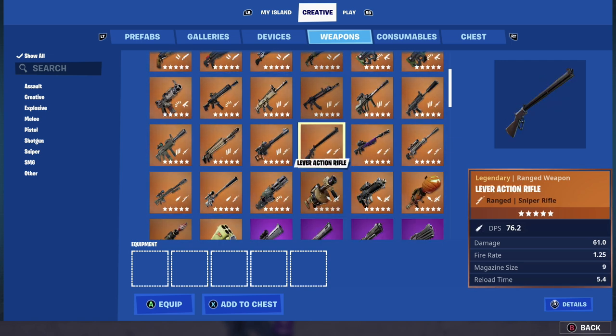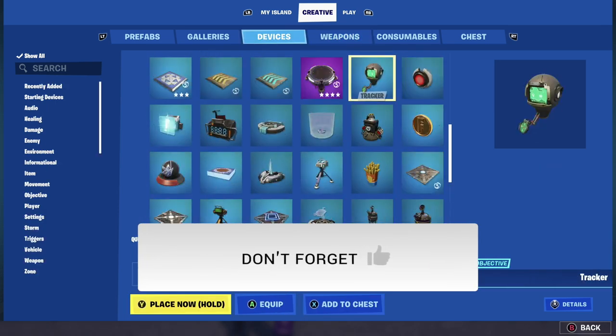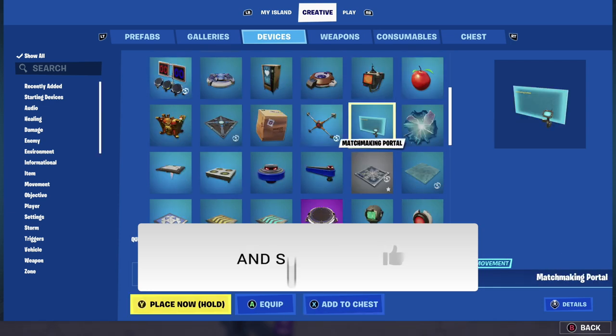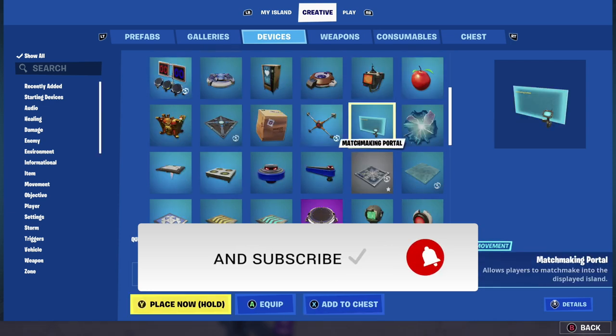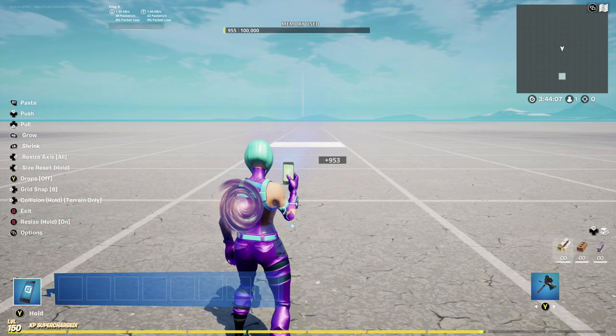They also added a new weapon: the lever action rifle, which comes in four different variants — gold, purple, blue, and green. Make sure to check those out and see how they can integrate with your game. Now let's move on to why you're here, which is the matchmaking device. If you like the content you see, please slam that like button — it helps me out so much and helps the algorithm.